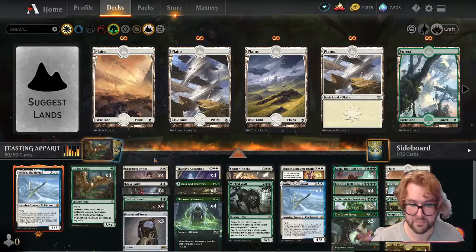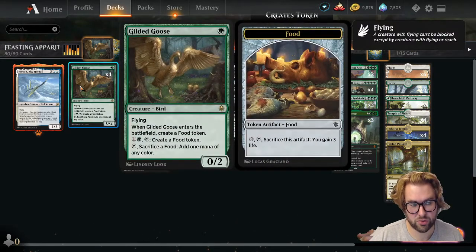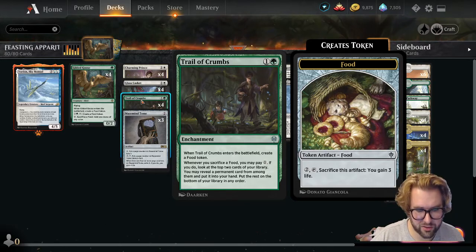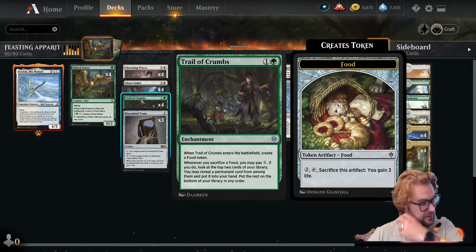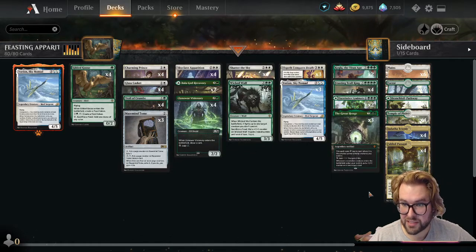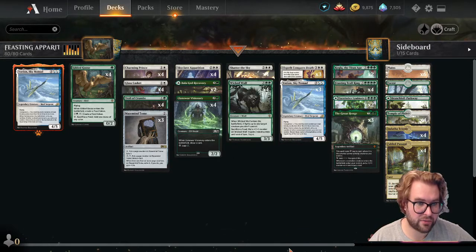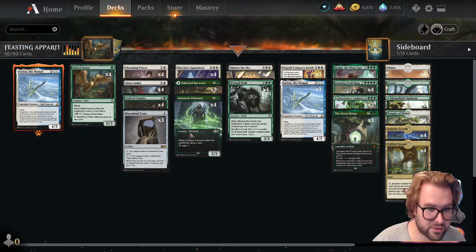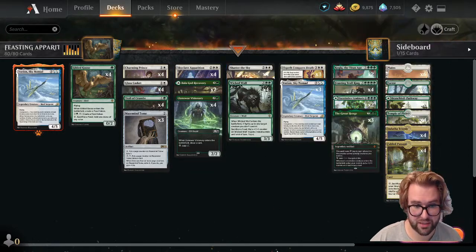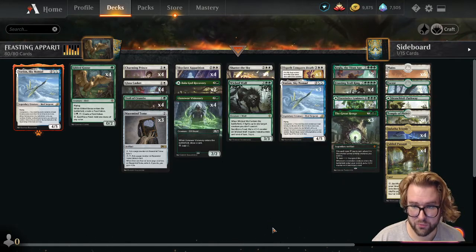So what is this deck about? This deck is about food and utilizing food in a number of different ways. Gilded Goose lets us use food to ramp and fix our mana base. Trail of Crumbs is kind of like scry but helps us pull things into our hand. Wicked Wolf synergizes with food by getting pumped and gaining indestructible. At the top end, Feasting Troll King uses food to bring himself back from the graveyard. Other than that, we have a lot of control — specially designed to take out rogues. Full playset of Glass Casket, Skyclave Apparition, Shatter the Sky, and Elspeth Conquers Death — all defensive spells.